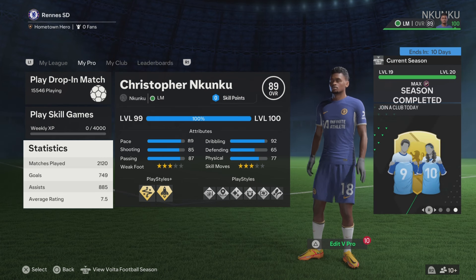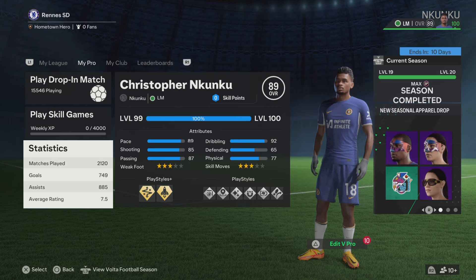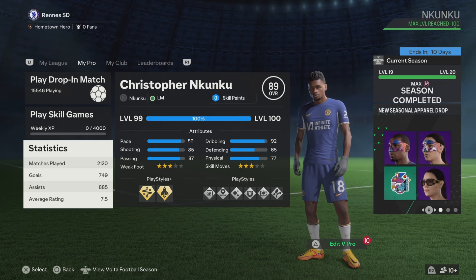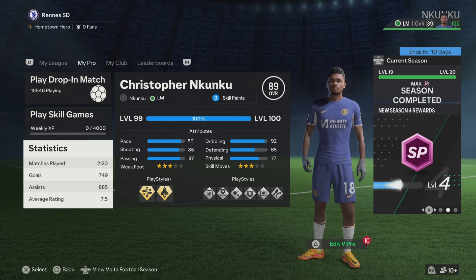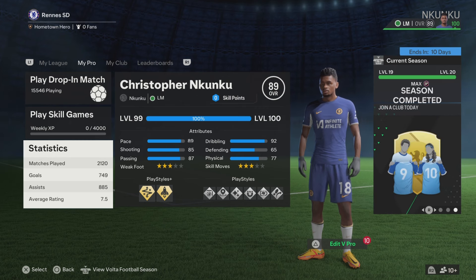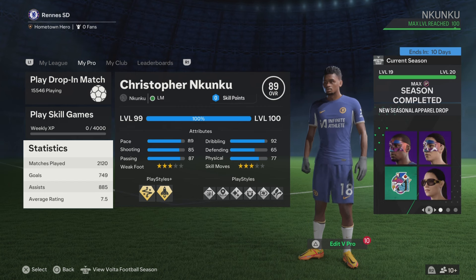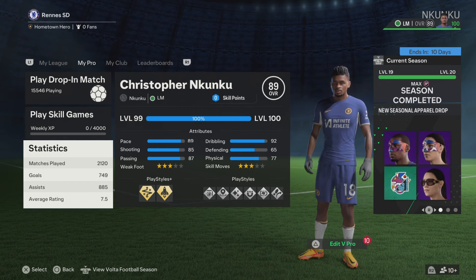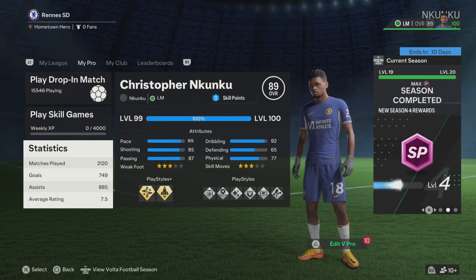It's your boy Jibzy back with another video and I got another recreation build for you. I'm going to show you guys how to make Nkunku on Pro Clubs. If you don't know who Nkunku is, he currently plays for Chelsea and he's got so much potential — this man can score goals, he's very good when it comes to dribbling, and he's got a lot of creativity.